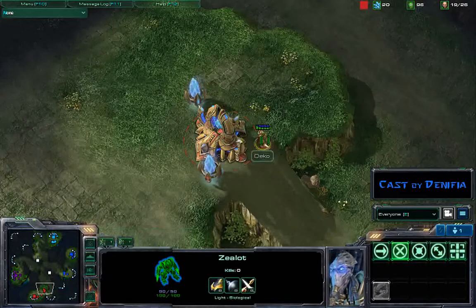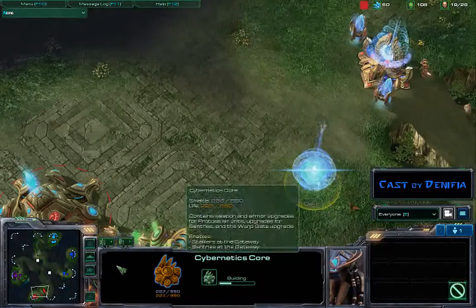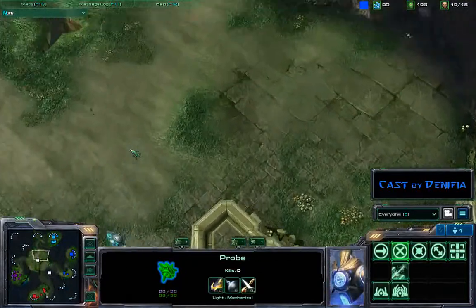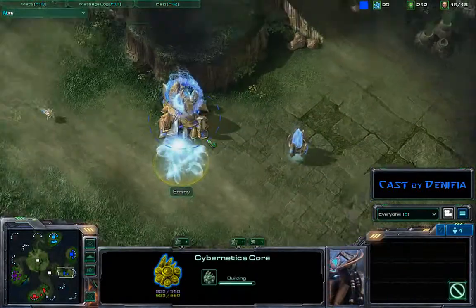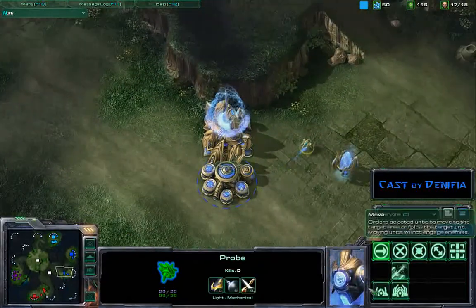Deco's got his first zealot out and is getting a cyber core — probably going to go stalkers maybe. I'm just grabbing this Xel'Naga watchtower; I could see this probe coming, so I was hopefully going to be able to stop him. Nope, can't stop him. He can just walk right in there and see as much as he wants. Go on, little probe. Take a look around.